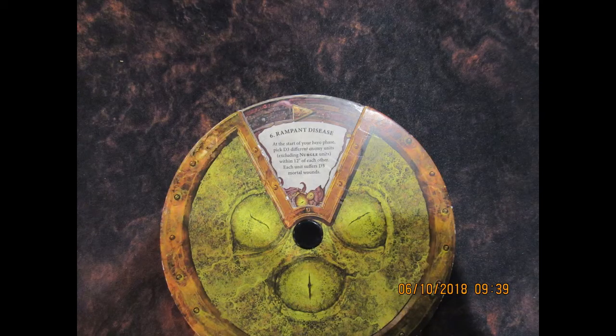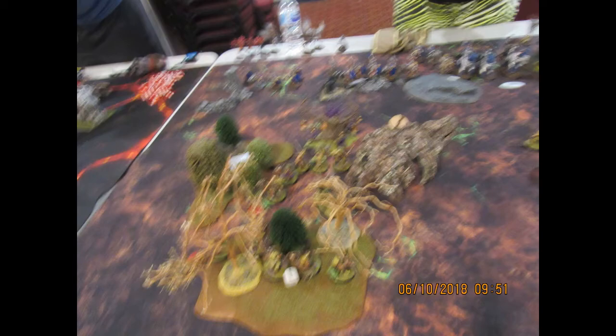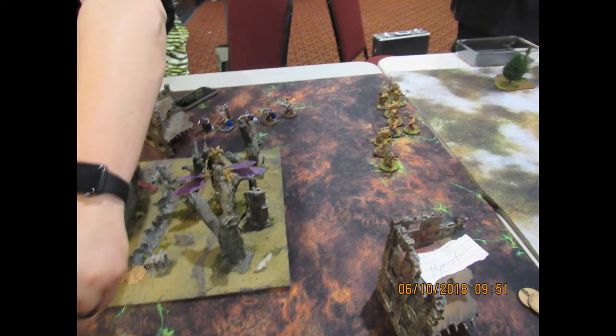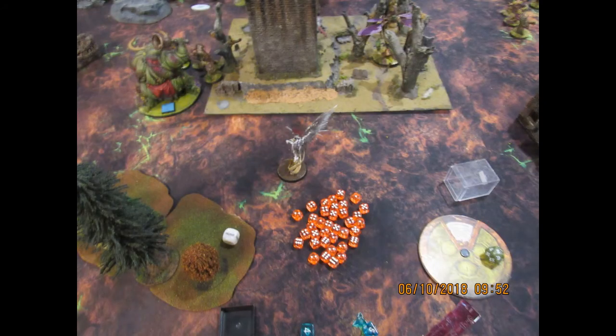I happened to roll up Rampant Disease first and I believe I laid into his Longstrikes with those. I immediately just ran my guys up onto the objectives. I was able to get a good enough run roll to get the Lord of Afflictions and the Great Unclean One onto the objectives. The Harbinger of Decay was a little bit shy, so he didn't grab that turn. I brought Gutrot's Spume and friends off to this side, and I believe they failed their charge.